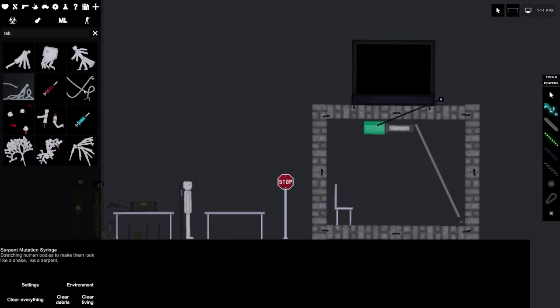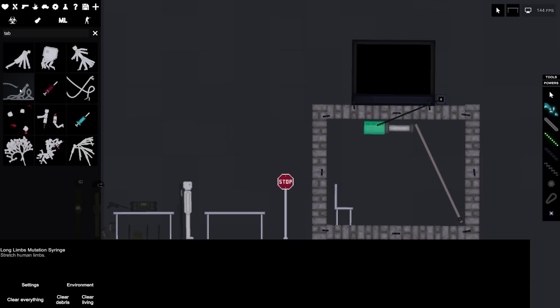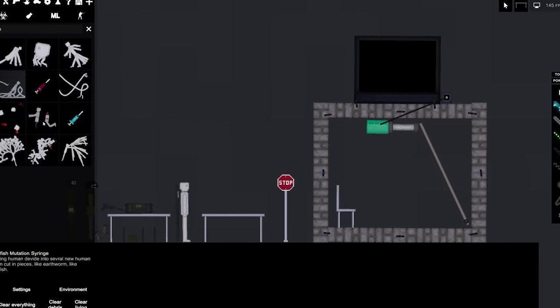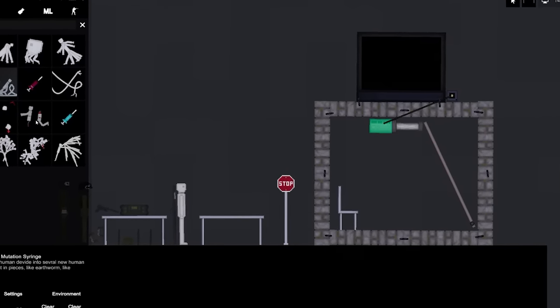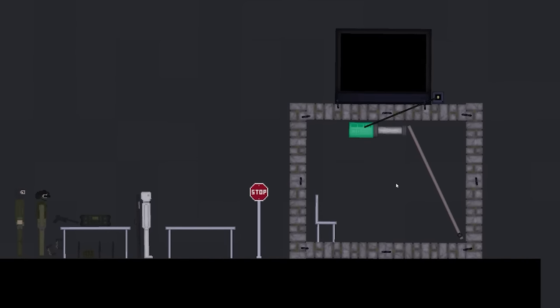One of them turns you into a long snake, then there's a long limb mutation syringe so I'm assuming I can turn people into a claudipus or whatever. Then there's a starfish mutation syringe, so if I divide people into multiple pieces they will turn into starfish or something. I can't wait.